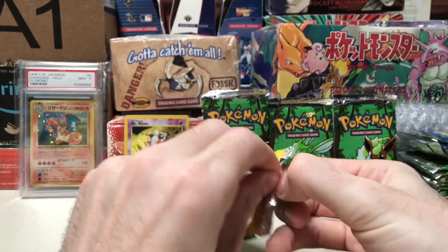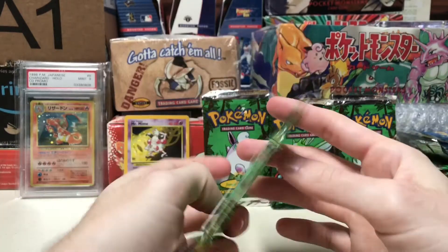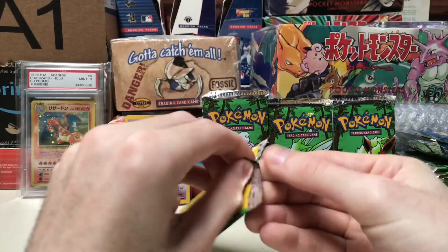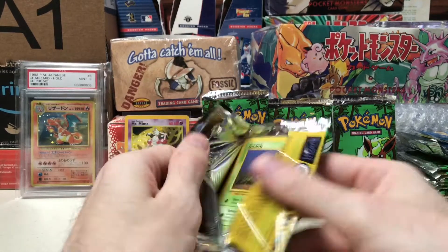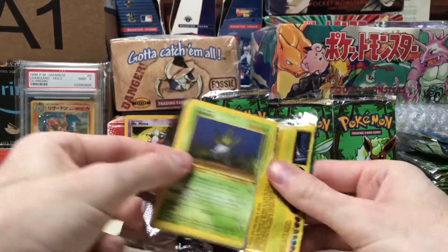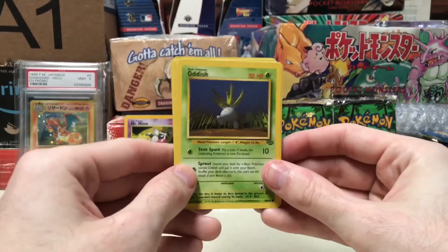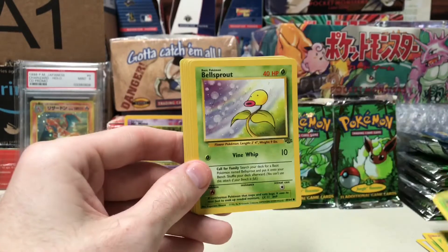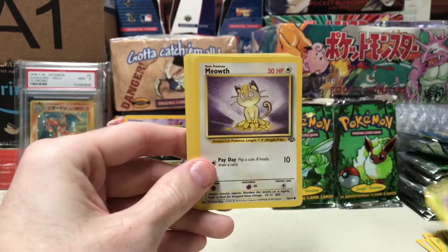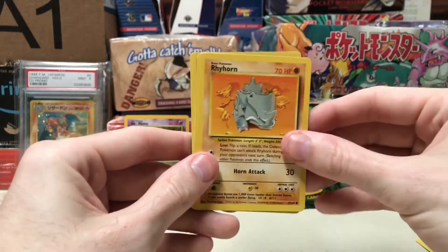Last pack - can't open it. Scyther for the hollow packs I have here, maybe I'll get a Scyther, I'd be very happy with that one as well. So last pack guys - these are no symbol errors, don't think I'll be able to get any more. Oddish, Bellsprout, Meowth, Pokeball, Rhyhorn.